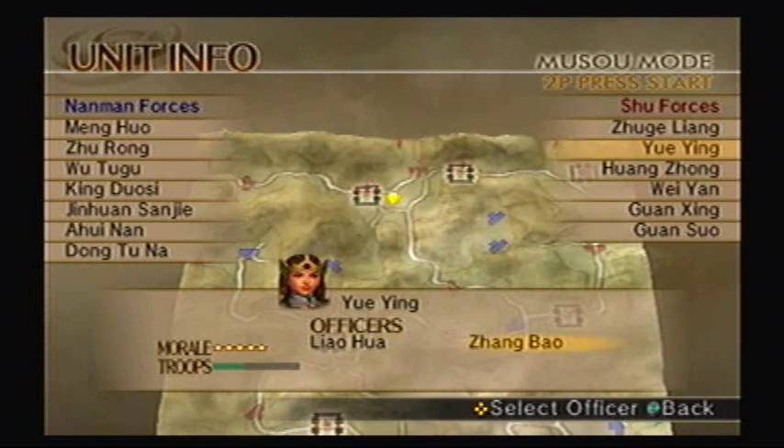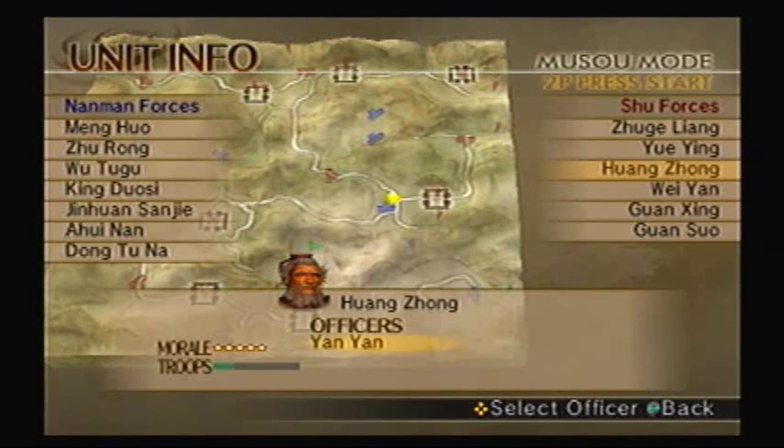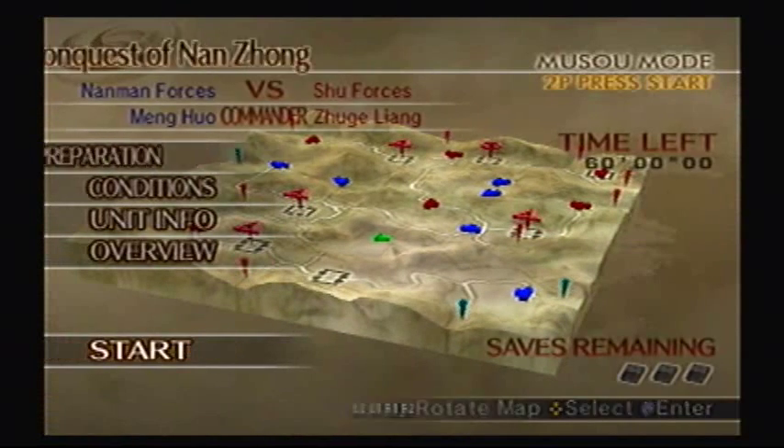Yue Ying should be over there, and I believe she'll have some juggernauts with her. So if you want to get the musou armor, you have to defeat one juggernaut unit and then the rest of them within five minutes of killing the first one. Wei Yan's over there, Guan Xing and Guan Suo. We'll start attacking from the south and then work our way up.